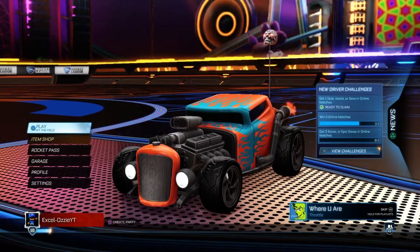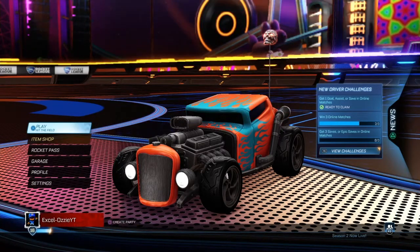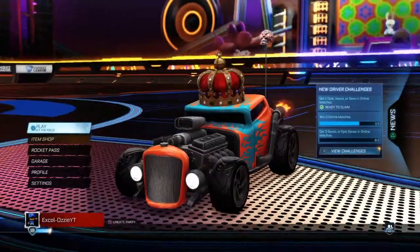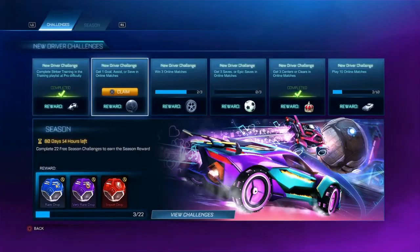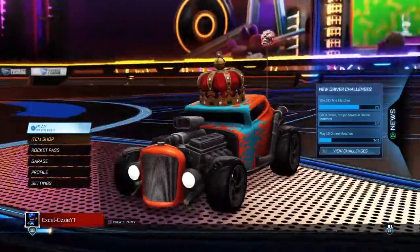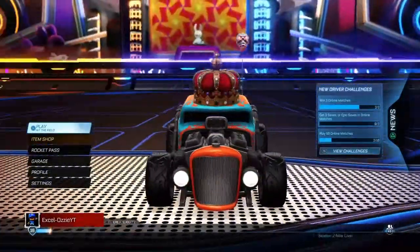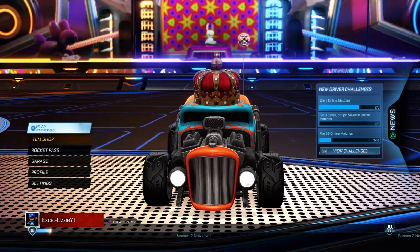I hope you guys enjoyed that video on how to get better at Rocket League. If you want to get more cars and stuff, you can find these little challenge things — I just unlocked this crown and can equip it now. That's how you get cars and different cosmetic items. Anyway, that would be the end of this video — I hope you enjoyed. Don't forget to go subscribe to Excel and Excel Extreme Gamer. I'll see you later, bye!